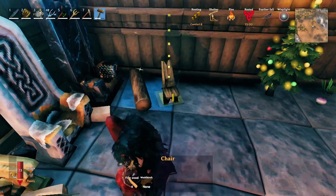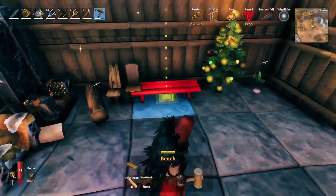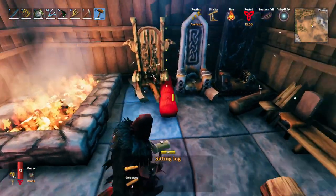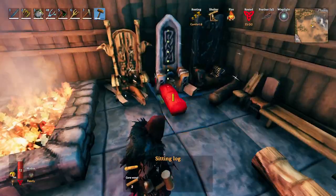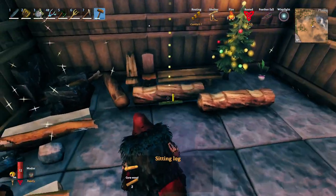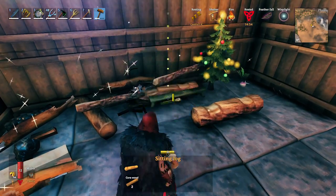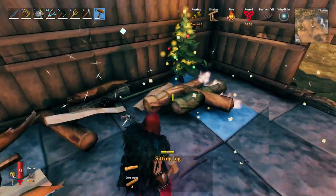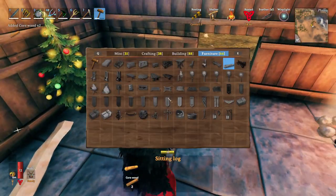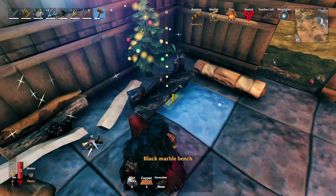It's just choosing the most powerful from the category. As we dismantle down through the tiers, there's actually another tier — we learn something new every day. Benches only provide one comfort, and chairs will override them.